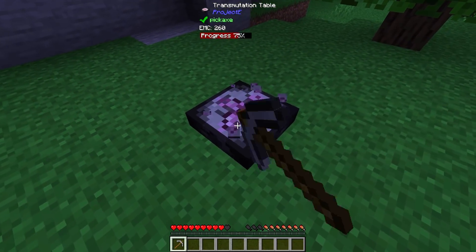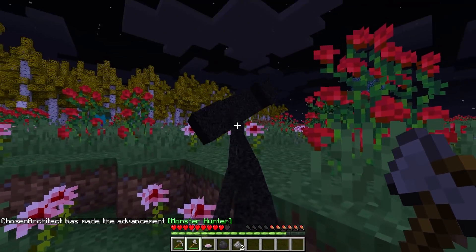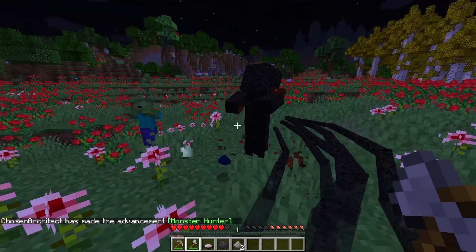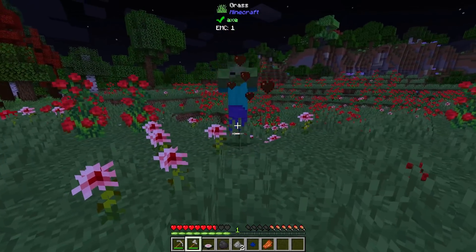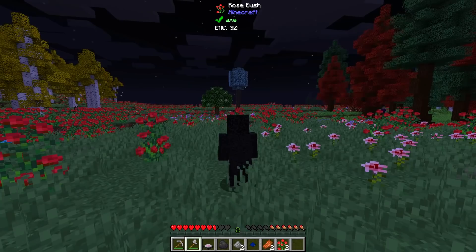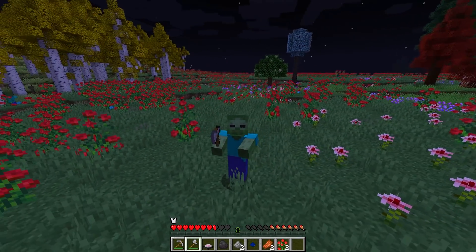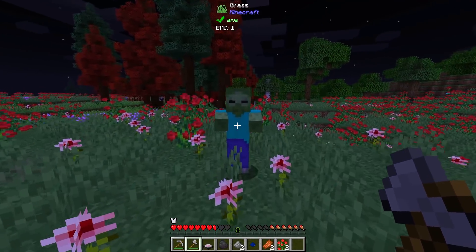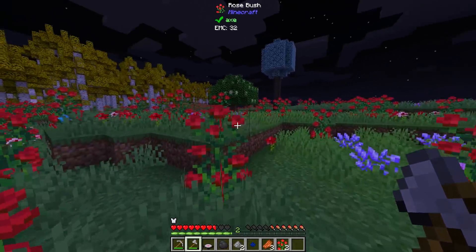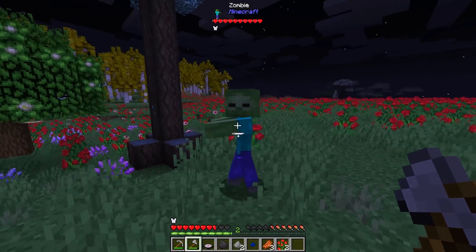I've picked up my transmutation table and we're ready to move. Walking around at night probably wasn't the best idea, but I just pulled in a mob. We might be able to get away — let's turn ourselves into a zombie using the Morph mod. The zombies no longer bother us! However, we've got to be careful: as a zombie, we'll burn during the daytime. But luckily, the other zombies seem to ignore us.